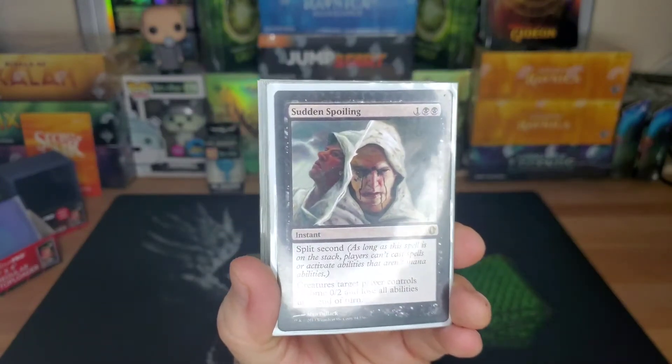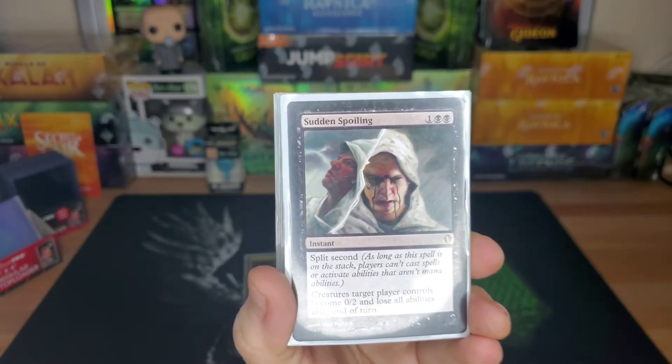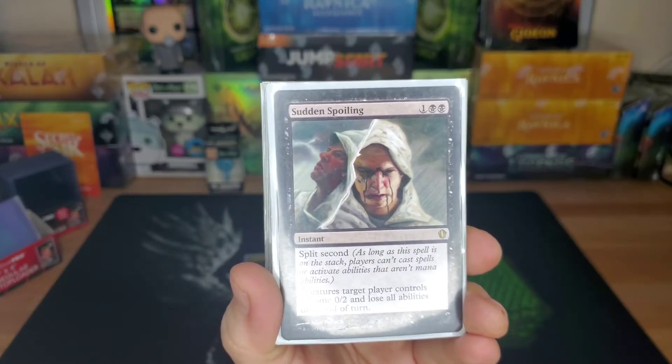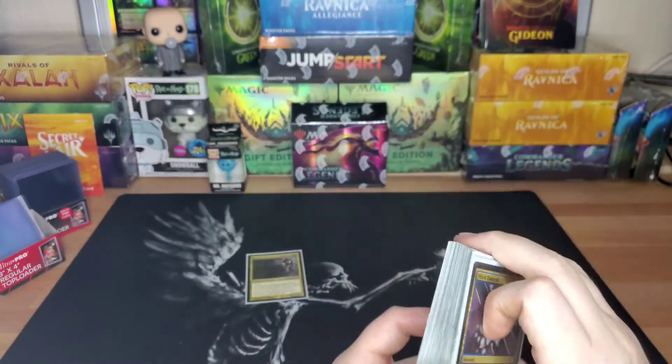Sudden Spoiling — this is a game changer. Three drop, split second — so you can literally just shut off the stack. Creatures target player controls become 0/2 and lose all abilities. So in the middle of them trying to do some combo with a creature, you can just say nah, I don't like that.